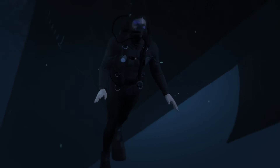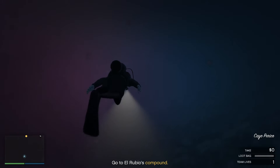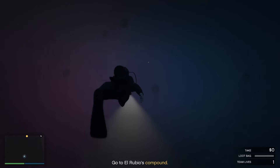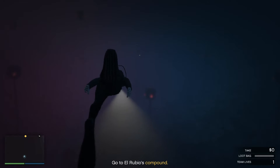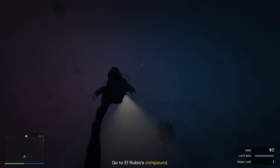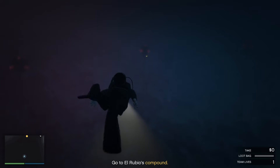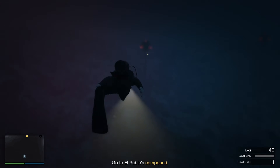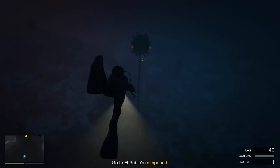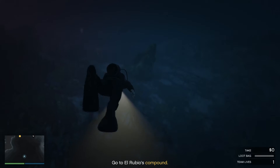What I do is go to the drainage tunnel, which you can scope out near the compound. When you first start, you go around and look at all the points, and you can go back and keep doing it. The drainage tunnel gets you into the compound straight away. Going in sneaky is probably the best option, though there's a big debate about it.